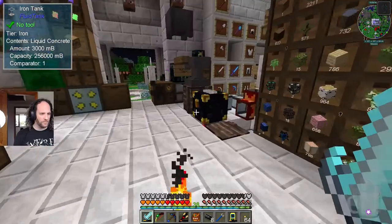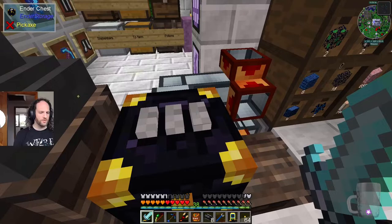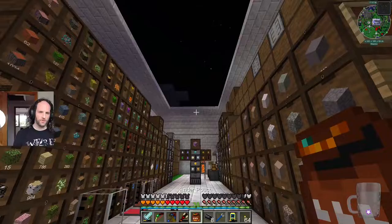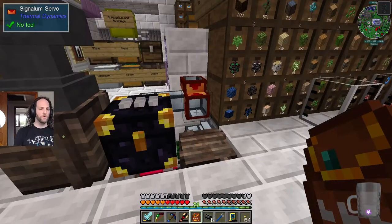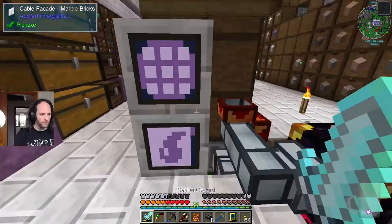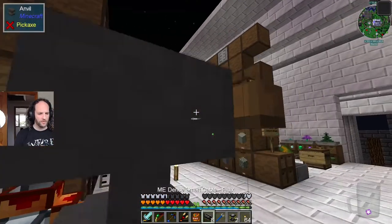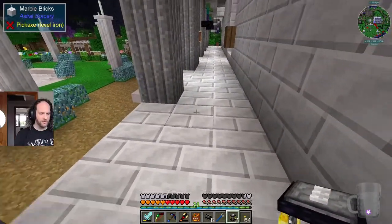You get the same thing from the Ender Tank. You can color these in - each of them can accept a dye, and if you change the color you change which inventory it connects to. So if that was red, a white-white-white pouch would not open it. You do the same with Ender Tanks, except they contain fluid. I made two of them - you only needed one for the quest, but one on its own isn't useful so if it's going to be useful we might as well have two.